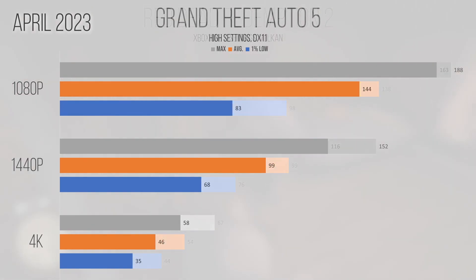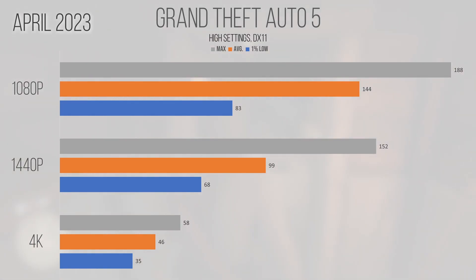Grand Theft Auto V, another RAGE title, tested at high settings — a notch above December 2022 — saw a massive 51% performance uplift on average at 1080p switching to the April drivers. This game is built on DirectX 11, which like DirectX 9 is run through a translation layer turned into DirectX 12 calls, and Intel's active development of this layer seems to be helping a lot at lower resolutions. At 1440p the 99 FPS average compared to 90 FPS on older drivers is a small but noticeable improvement, especially combined with a 15% improvement in 1% lows.